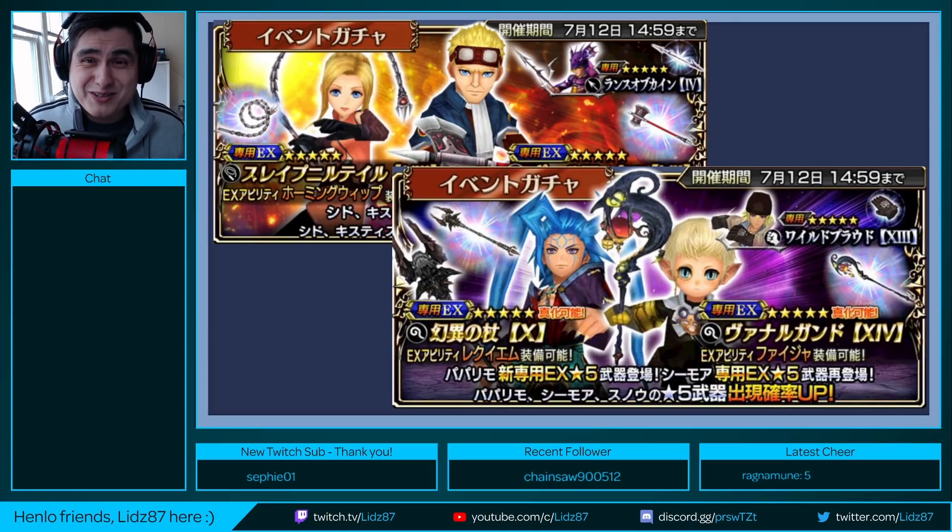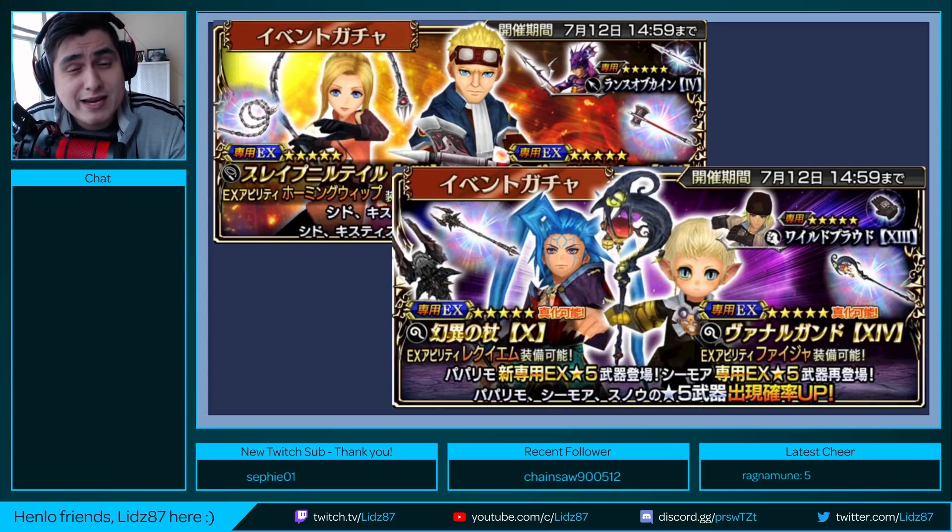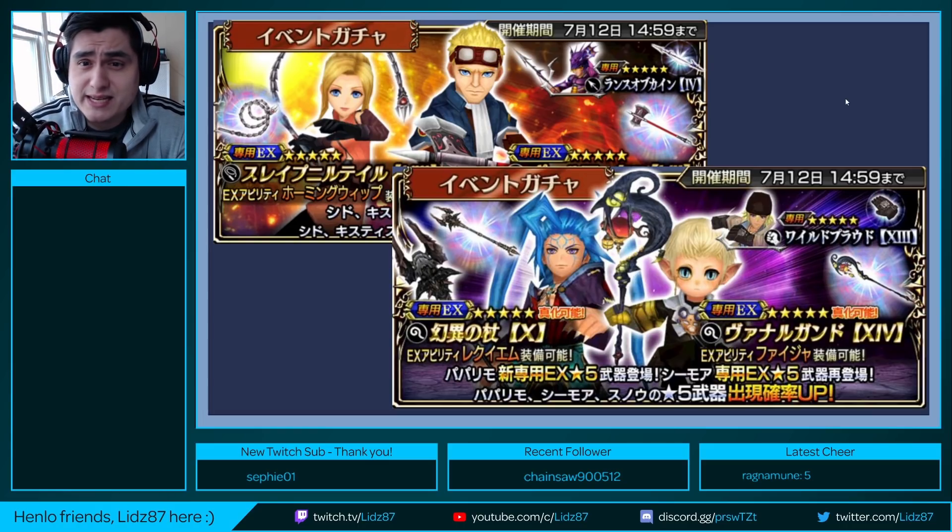We got another Batch Awakening event going on, another raid at the moment. So we got two banners and the first multi-draw is free for both of them. Good luck guys, it is live — go get your potentially free off-banner pulls. The first banner is Quistis and Sid with the third wheel being Kain, and the other banner is Seymour and Papalimo with the third wheel being Snow. For the Quistis and Sid banner, both of those EX weapons are returning. Seymour's EX weapon is also returning, and Papalimo's is the new EX weapon.